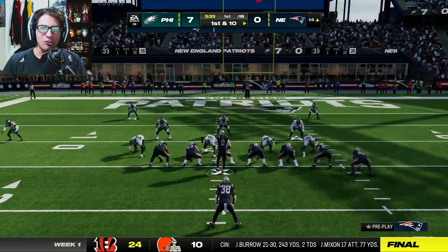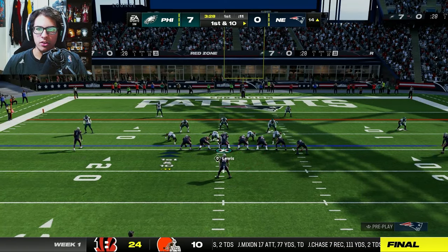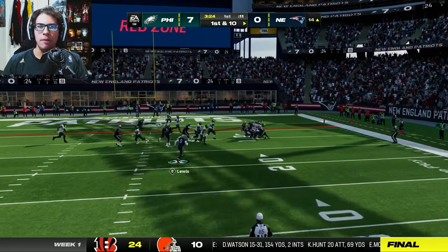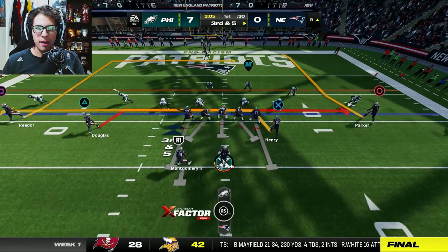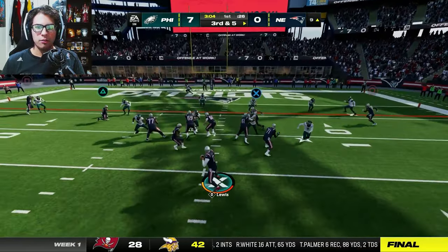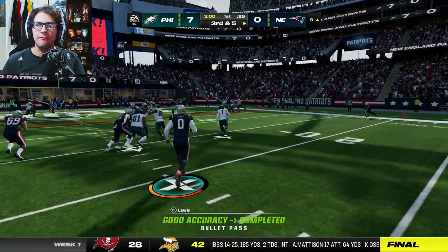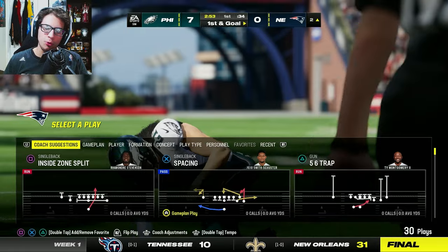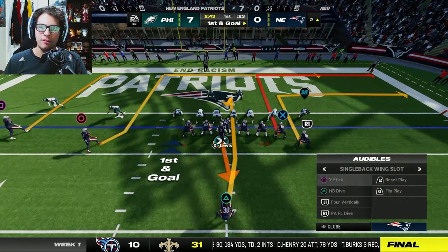DeVante Parker all the way down to the 14 — I couldn't even see him and we still connected. I just assumed he had the step and he did. I'll go to this camera angle to see most of the field. Rhamondre Stevenson up the middle gets caught by Darius Slay for a gain of five. Can't really find a good camera angle. We're gonna kick it — Rasool Douglas gets the first on third down and we're down to the two-yard line.